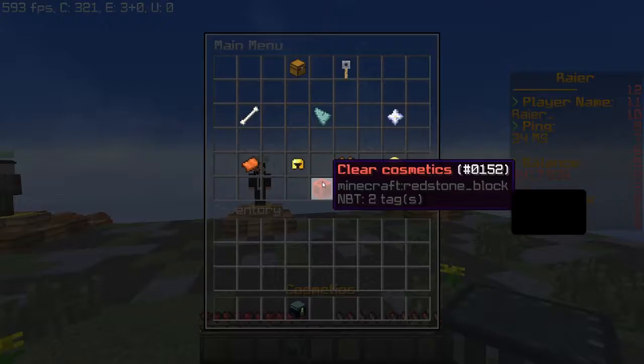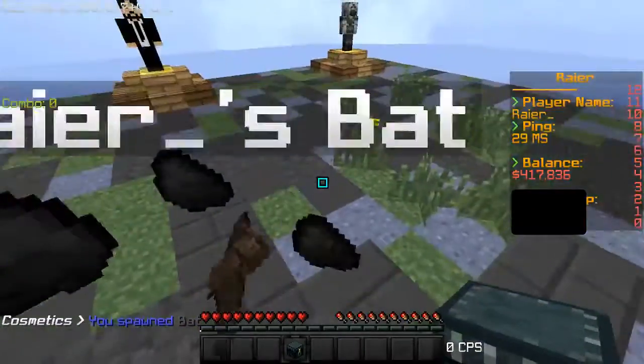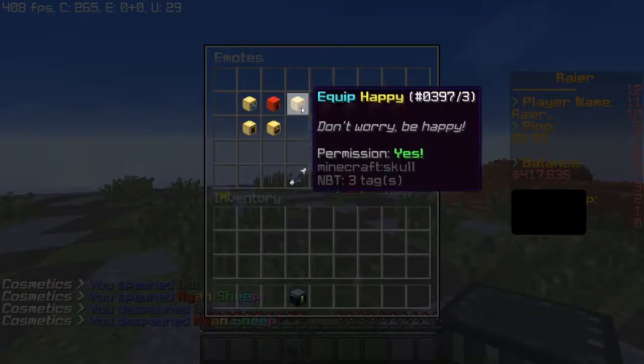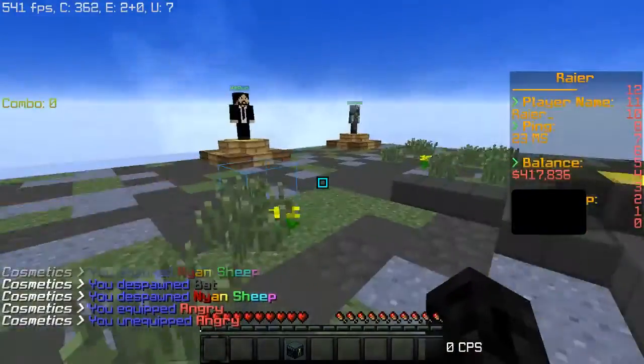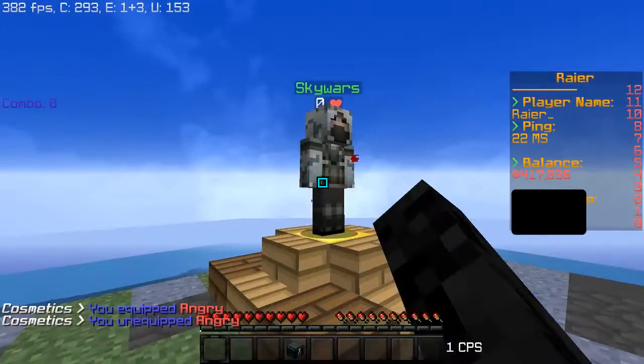Most of the time from treasure chests you get cosmetics like hats, a pet bat, or a mount. You can also unlock cool modes like angry mode, which makes you look very angry. Skywars works about the same way and you'll be able to play it when the server releases.